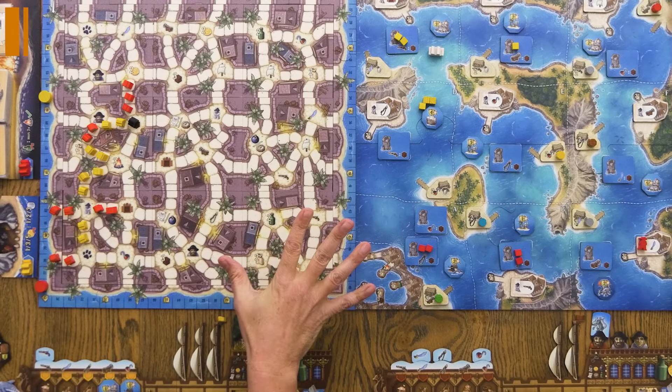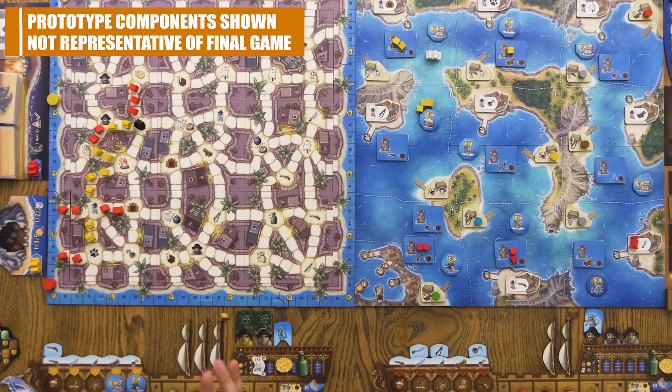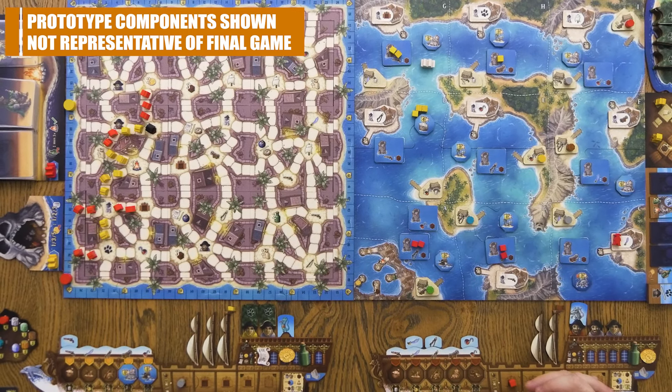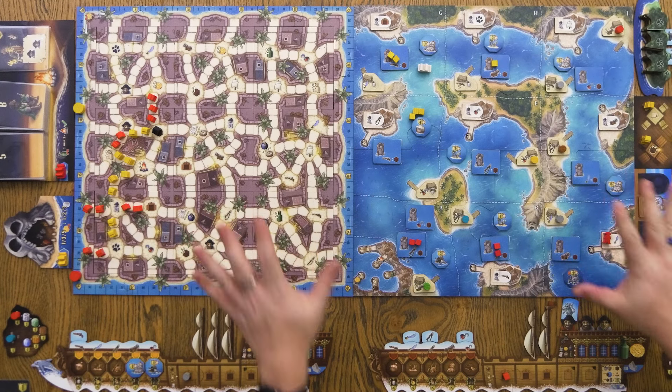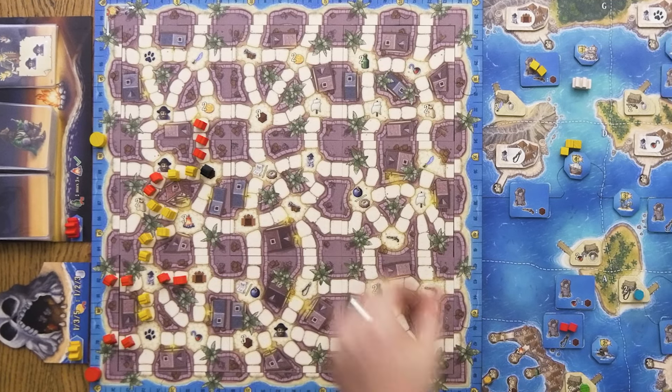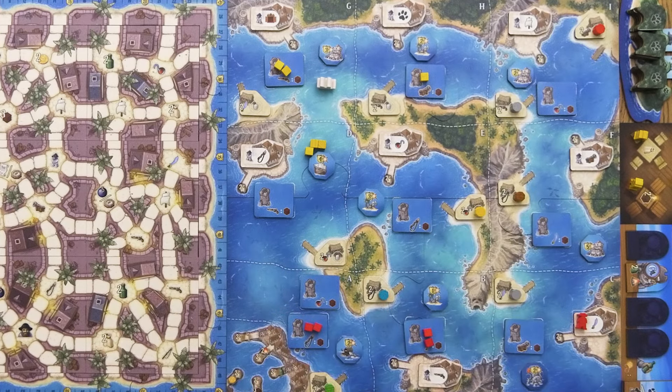We've got Nassau set up on the table right now. This is a Kickstarter preview for the next Stefan Feld game. They're running a campaign that has this and Katmandu — check out our Katmandu video if you haven't already. This one is kind of like Katmandu, a brand new game — well, about 90% brand new. This is what they call a re-implementation of Rum and Pirates. This side of the board is what Rum and Pirates used to be, and this over here, including a lot of what you see surrounding the board, is all new.